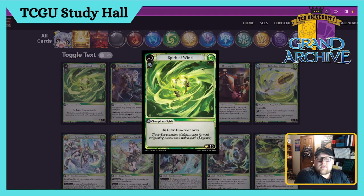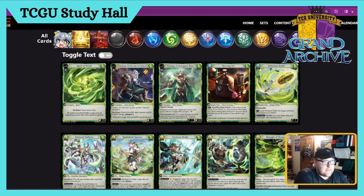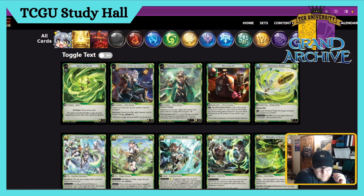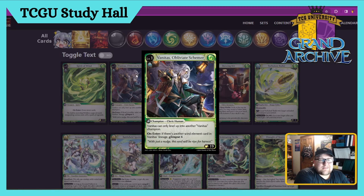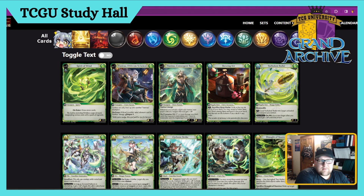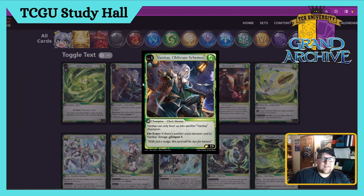First up we get the Spirit of the Wind — it's a draw seven as always, 15 health, cool little cogs and gears on the sides, very steampunky. First character we've got is the level one Vanadis Obliviate Schemer — it's a Champion Cleric Human. Vanadis can only level up into another Vanadis champion. On enter, if there is another Wind element card in Vanadis's lineage, you Glimpse four. Getting Glimpse four is very good especially in Cleric, which has a bunch of star calling — really really neat.